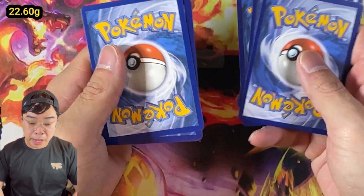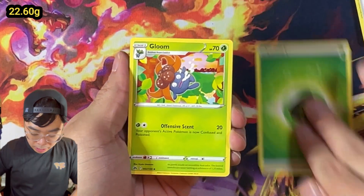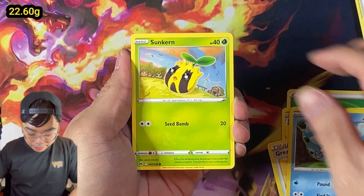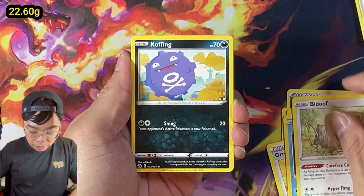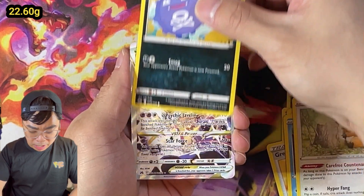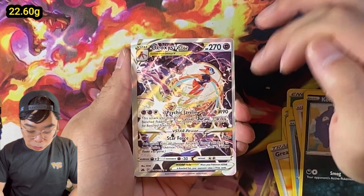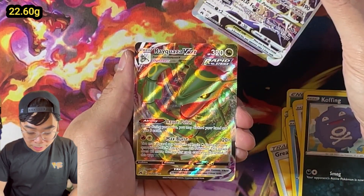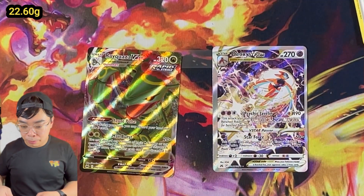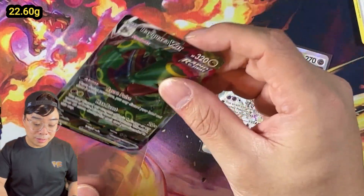This 22.60 pack is really heavy compared to the rest. Our expectation is we should be at least getting an AR card here. Let's see - an Energy, a Gloom, a Great Ball, Graveler - oh, I see something shiny! Galarian Mr. Mime, Duncansby, Bidoof, Koffing. And what's behind here? Wow - a very, very miscut, off-centered Deoxys V-Star - you can see the 9-1 centering on the sides. And an 8-Way White Kyurem V-Max! No surprise there - the heaviest pack of all 50 packs, and we've got two cards that have texture on them. Let us know your thoughts.